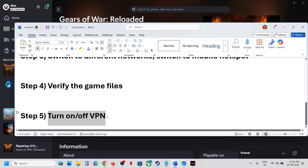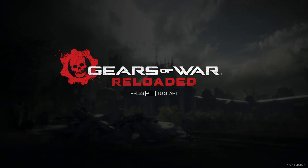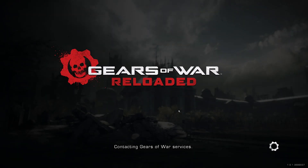If still not working, try toggling your VPN — if you're using a VPN turn it off, and if it is off you can turn it on and check. One of the steps shown in this video should help you fix the error and you should be able to launch the game. That'll be all, thank you so much for your time — please like this video and subscribe to my channel.